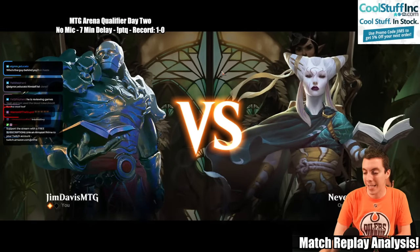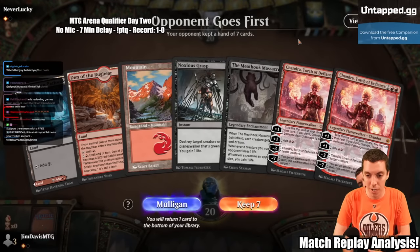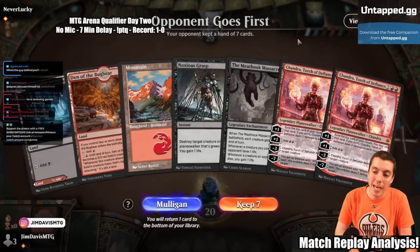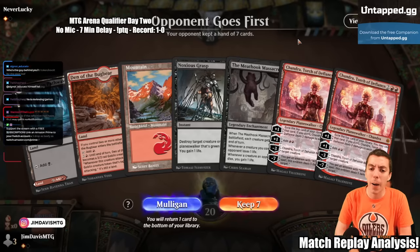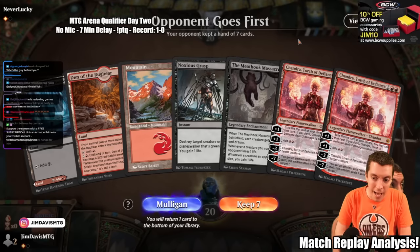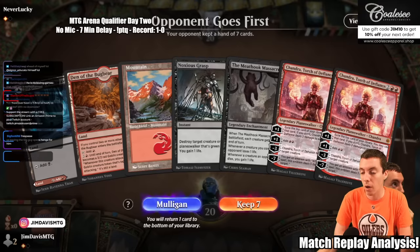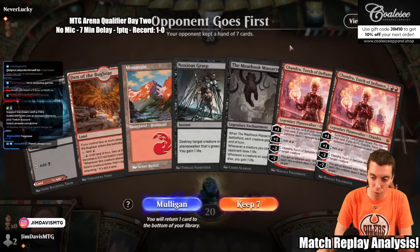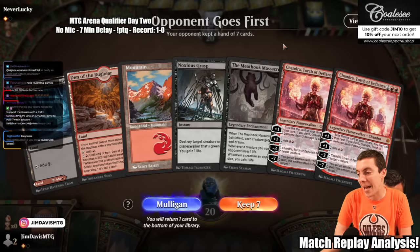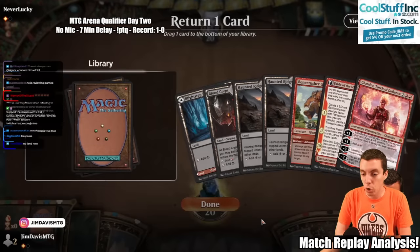Game 3, on the draw, against Neverlucky. Any loss here is devastating — you've got to get 7 wins before 2 losses. We open up a hand that looks okay but is pretty bad. Grasp is great, the Massacre is more of a late-game play, we don't even have double black, and we're on the draw with two Chandras. The Chandras are never going to live — they're basically just a 4-mana sorcery that deals 4 to a creature. Terrible hand despite having 3 lands and 4 spells. You cannot keep this hand.